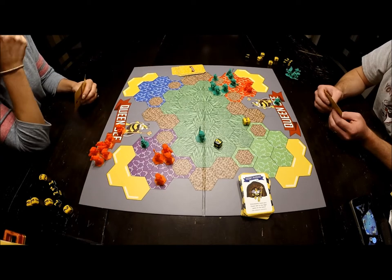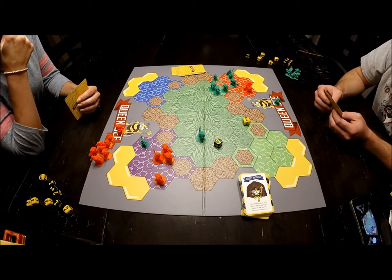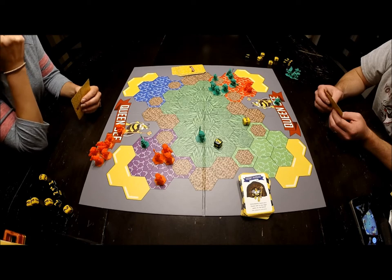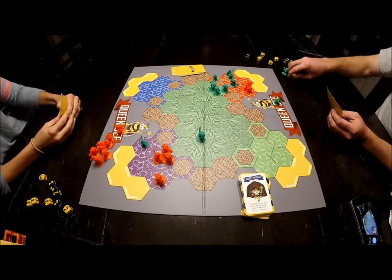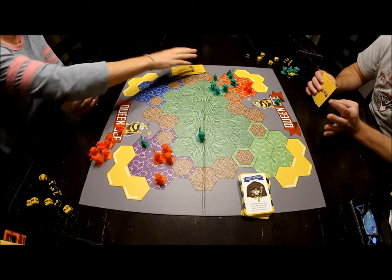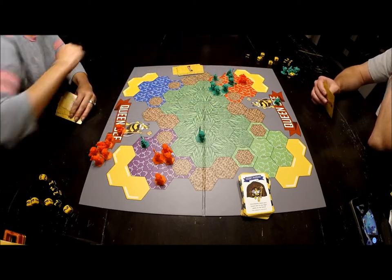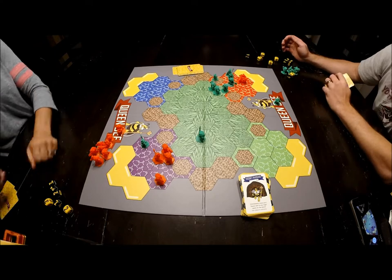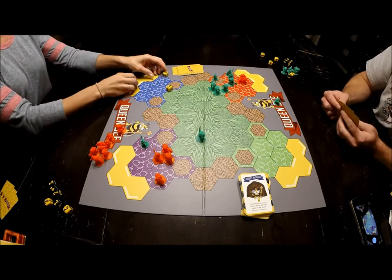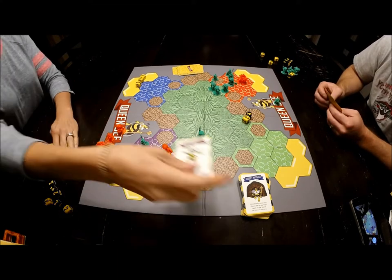That kind of changes things. We adjust positioning — we're both out of the hive now, not in the nest. I attack with one, two, three and roll five. She gets seven. She buzzes for help.